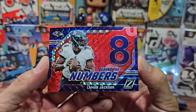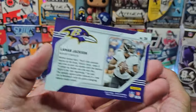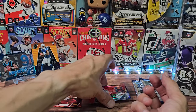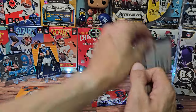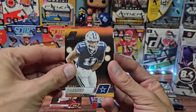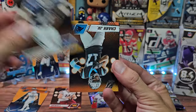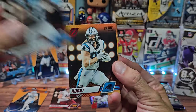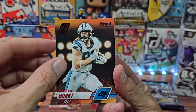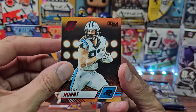Behind the Numbers for Lamar Jackson — it appears to be a red parallel, which makes sense seeing how the other parallel was also red. We'll put him down for now. Hopefully we'll get something cool like a Mahomes. The blaster box was around $27 and the mega was $50. Here's Hayden Hearst with the red parallel.